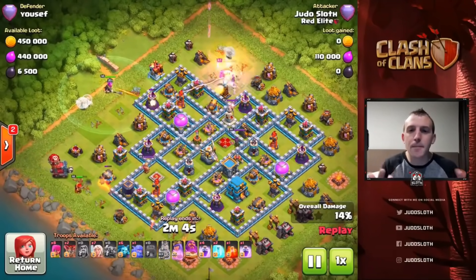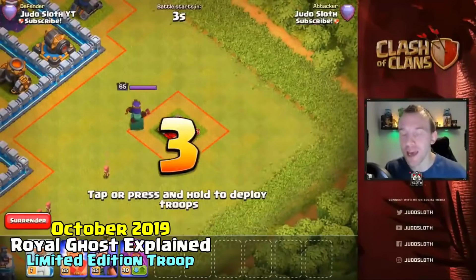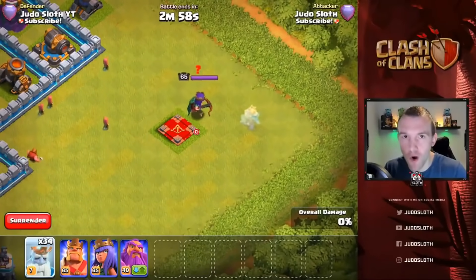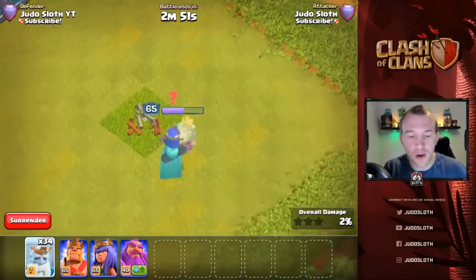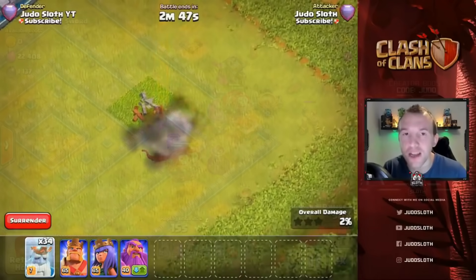I wanted to show you the most OP use of the royal ghost. It can snipe off an enemy Archer Queen — check this out. A maxed level 65 Queen will go down to the royal ghost because of the 12-second invincibility.